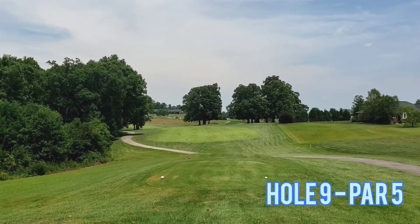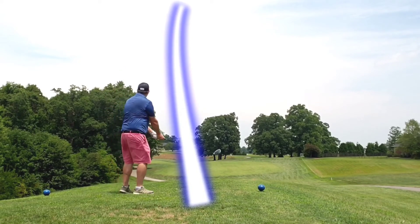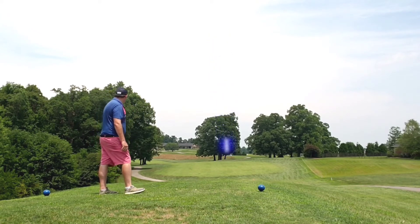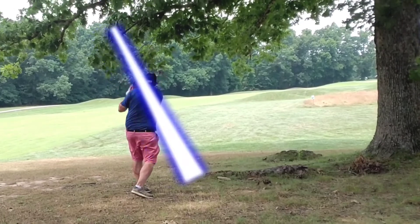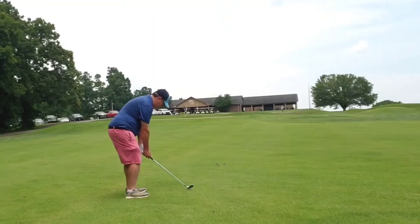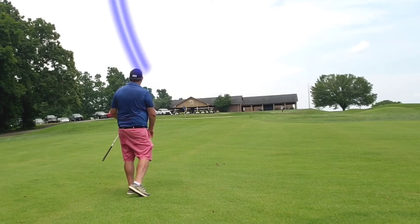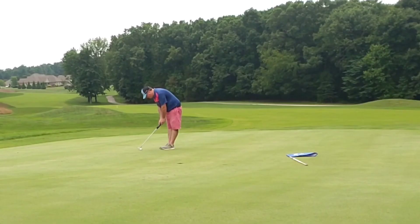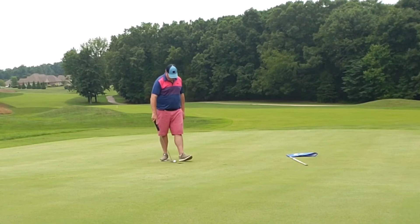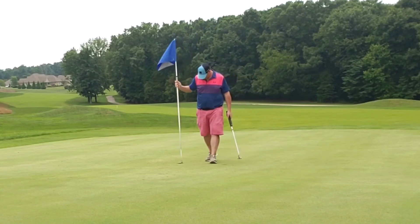Big finishing hole — hole 9, par 5. Little bit of a dogleg right to left and then back left to right. Let that big dog eat, try to shoot the gap between the trees, end up out to the right into some deadpan under the tree. Just try to bump one out — get off my standard slice and actually end up back into the middle of the fairway. Short wedge, float one tall and high into the center of the green, leaving myself an uphill birdie putt — swings oh so short. Tap-in par. Reminder: 100% of the putts that don't get to the hole don't go in.